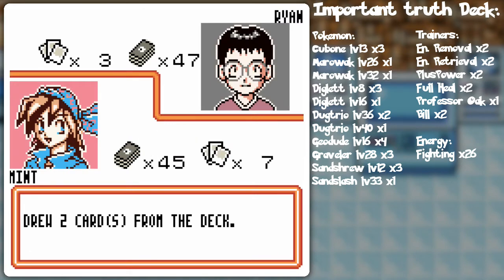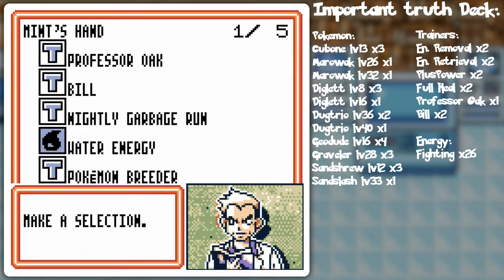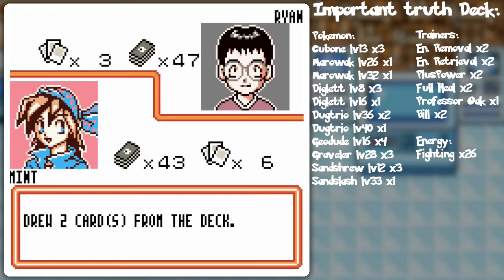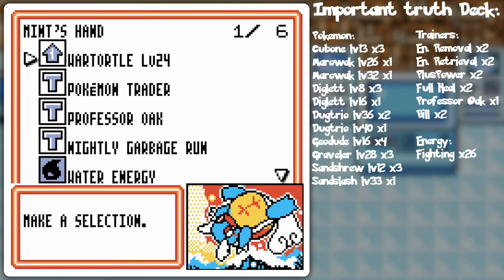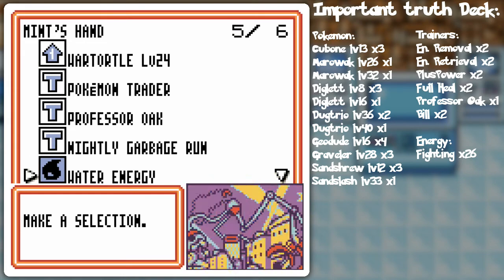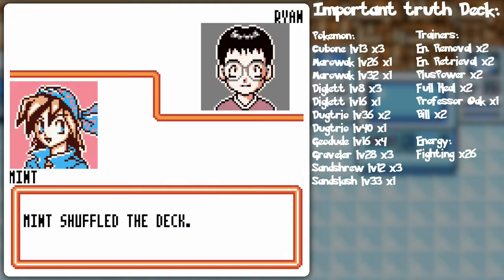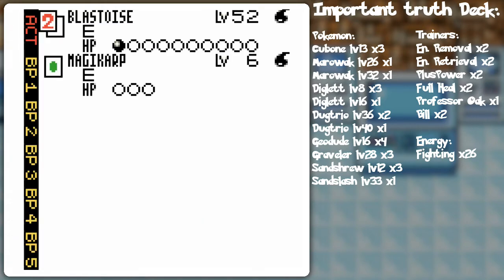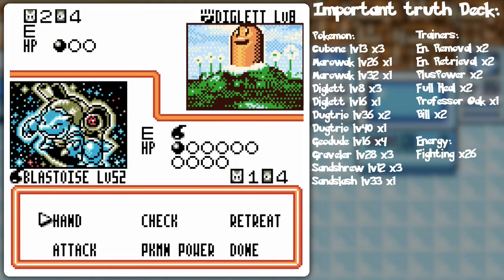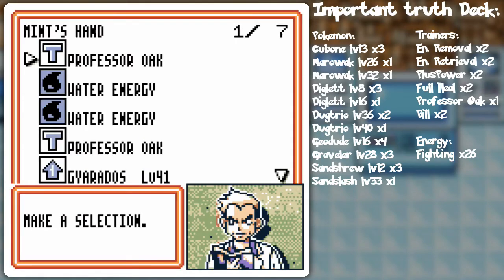Bill, Professor Oak! Let's plop that on there. I'll see what I get with Bill before Professor Oak — Trader and Wartortle. What I should do is trade Wartortle back to the deck and get a Magikarp here and put that into play. Plop that — I should actually put it on the Blastoise. And then Professor Oak. That'll potentially prepare me for a Gyarados if need be.